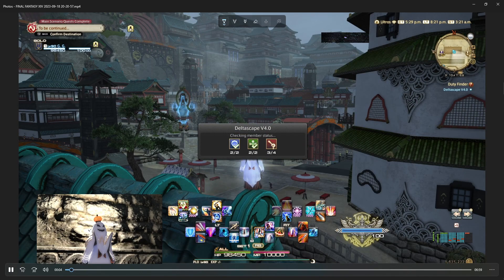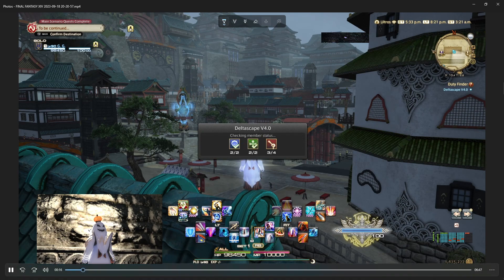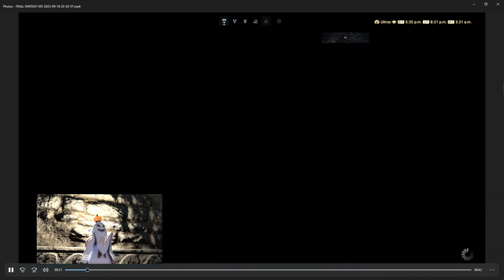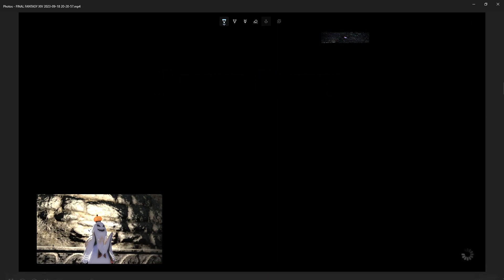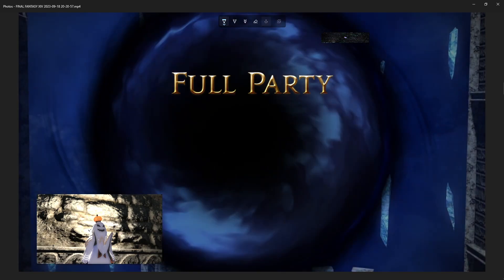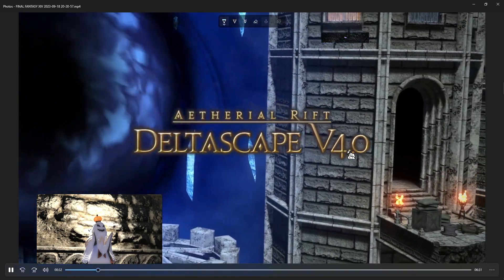We are going to the final fight for the first tier of the Omega Raid series. For the first tier, they're all just called Delta Escape. So we're going to the fourth final — Delta Escape V4.